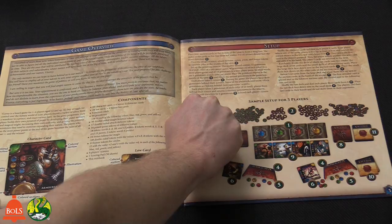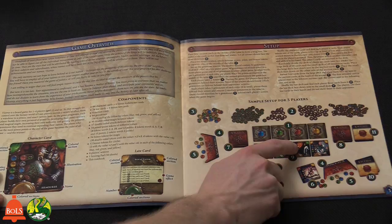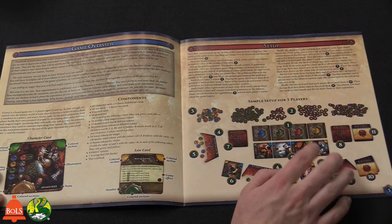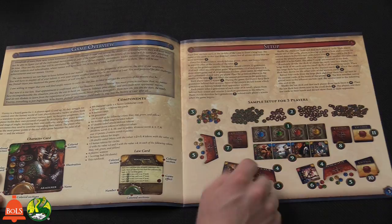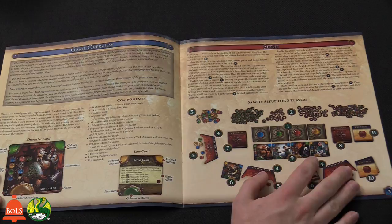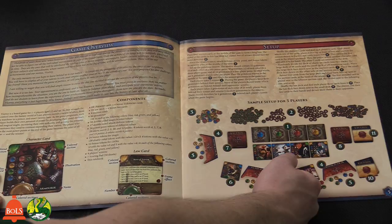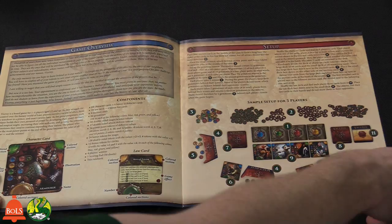Each player takes a single gem of any color and places it secretly in their hand. When everyone reveals simultaneously, if you're the only one who picked that color, you get that card. However, if someone else has the same color gem, you both lose those gems and nobody buys the card. You can always pass, which lets you take three gems of any color, or card abilities can also get you gems.